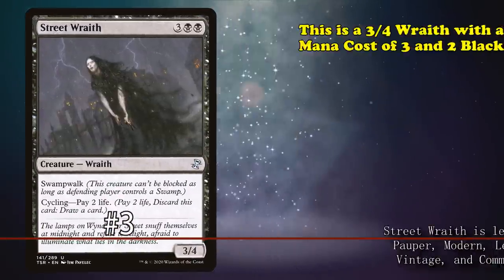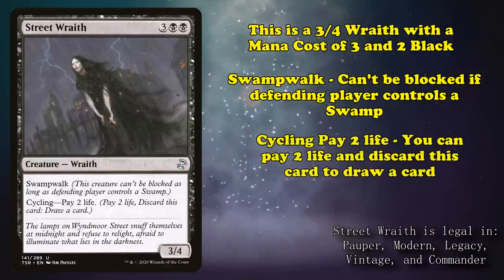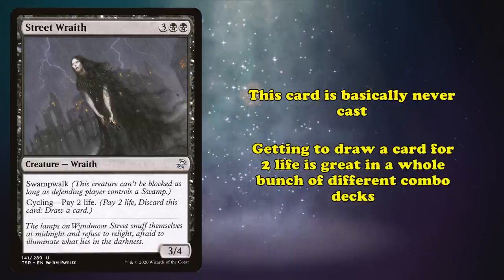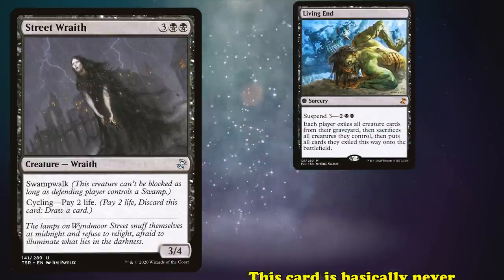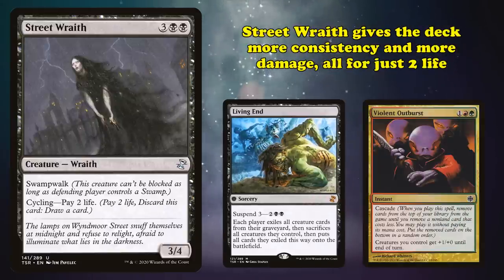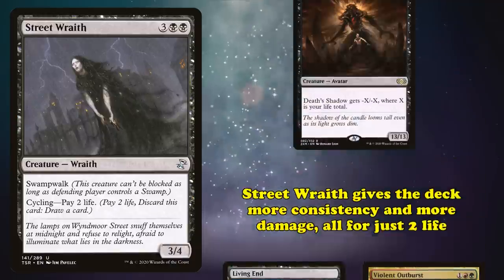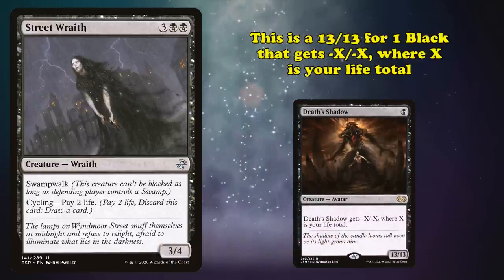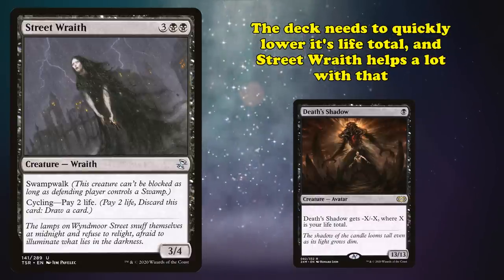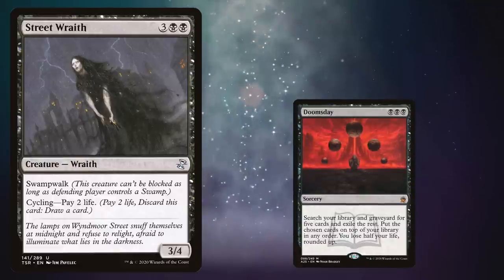And at number 3, we have Street Wraith. This is a 3-4 Wraith with a mana cost of 3 and 2 black with Swampwalk — meaning it can't be blocked as long as the defending player controls a Swamp — and Cycling: Pay 2 Life, meaning you can pay 2 life and discard this card to draw a card. This card is basically never cast. Being able to draw a card by paying 2 life can be great in a whole bunch of different combo decks. For example, it sees play in Living End decks, a Modern deck that tries to cast Living End off of a Cascade spell and fill the graveyard with cycling creatures like Street Wraith. It's basically a free roll in the deck, improving your consistency and letting you put out extra damage for no mana. Another deck that makes use of the card is Death's Shadow — a 13-13 for 1 black mana that gets -X/-X where X is your life total — which needs to lower its life total quickly, and Street Wraith does a great job at that.